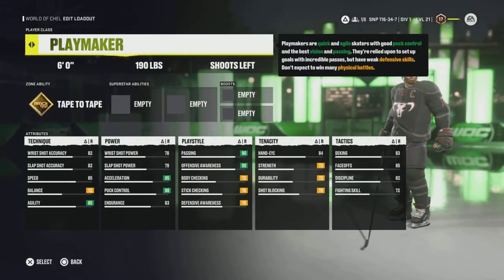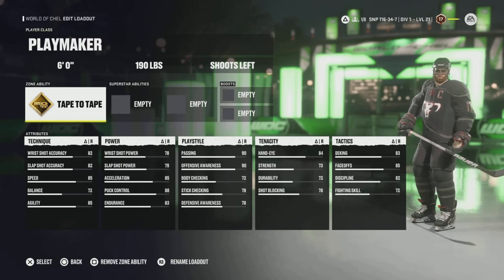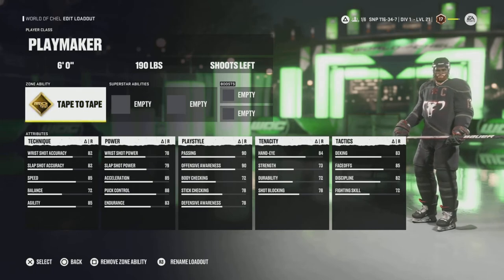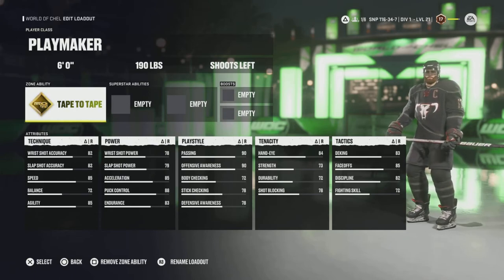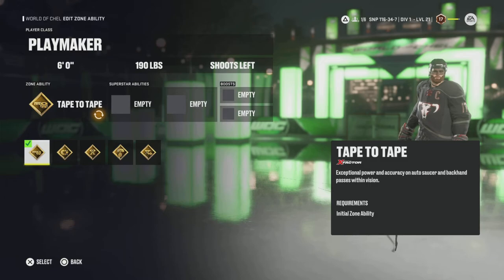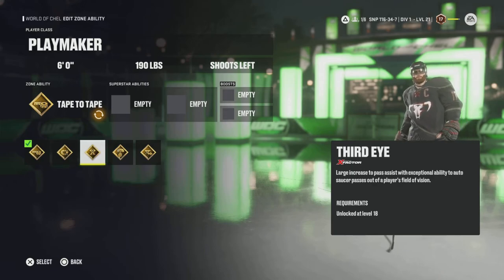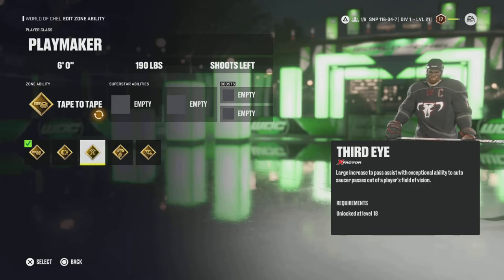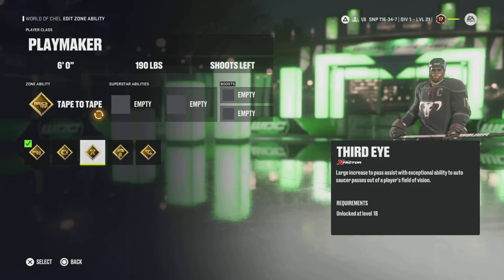Next we're moving into the Playmaker — six foot, 190. Starts off with 90 passing and 90 offensive awareness. Pretty strong. It's also able to get its deking pretty high up despite being a Playmaker — they normally have better than average hands, and this year you can have last year's deking levels. The zone ability for the Playmaker is Tape to Tape — exceptional power and accuracy on saucer and backhand passes within vision. Magnetic is great for picking up the puck. Third Eye is huge this year: when you're not looking at the player you're passing to, your passes are going to be off. In NHL 21 you could cycle the puck behind you and it still went perfectly — Third Eye paired with one or two of the other abilities lets you make those same passes.